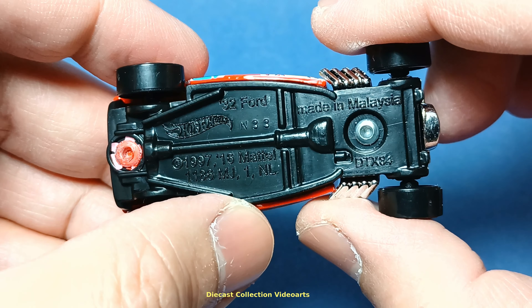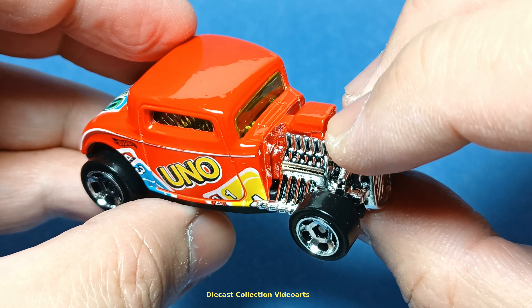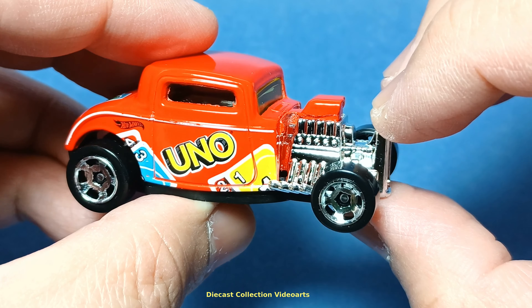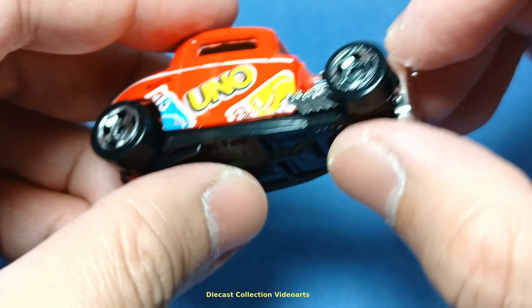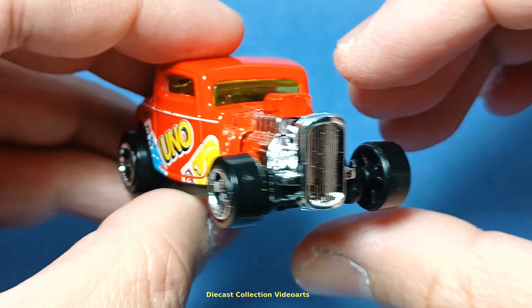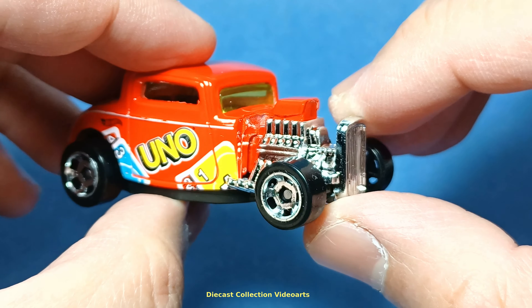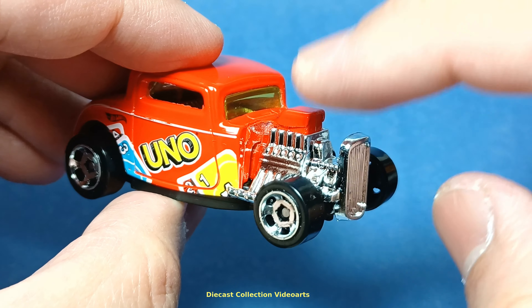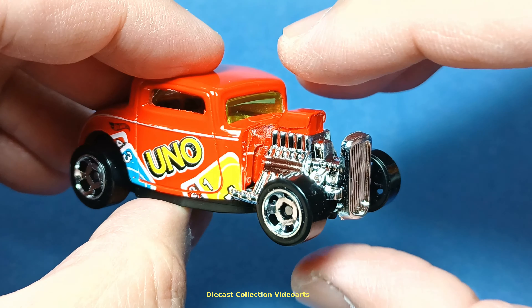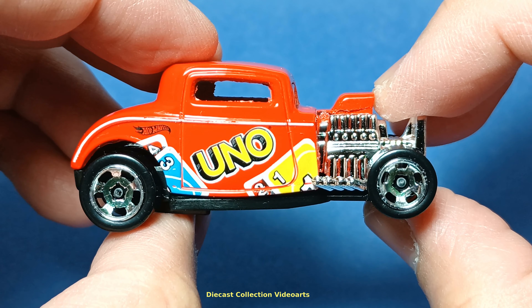The casting change details can be found via the link in the description, because I don't have an original 1997 version to compare with right now. You can read more about it and check photos comparing this car with the previous 1997 version. Let's take a look at the 1932 Ford on the passenger side.